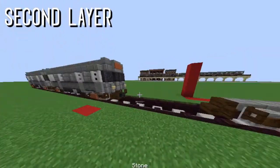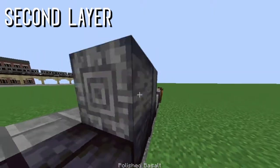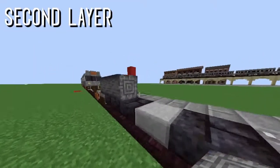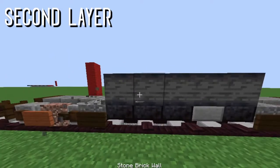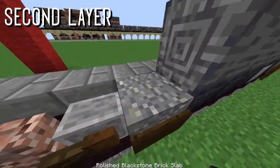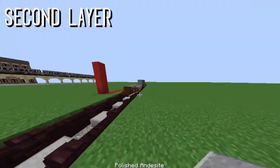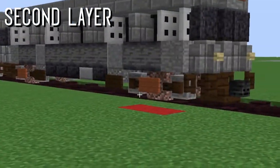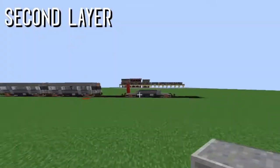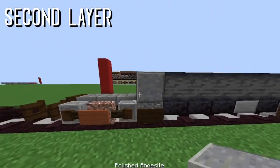The front of the train is quite weird, so I'll start with the sides first. Take your polished andesite — you guys can use regular andesite if you want, but I like it because it gives the train a lot of texture. Place your polished andesite slab, then also place a polished andesite block right on top of the andesite slab. These parts here are the doors.